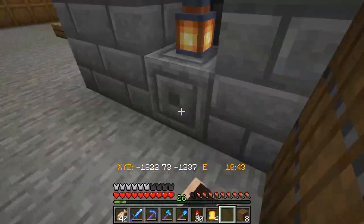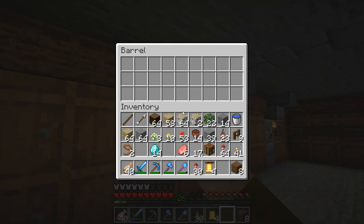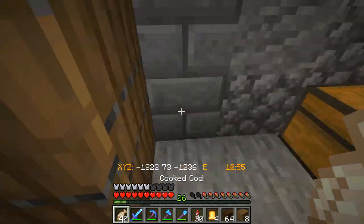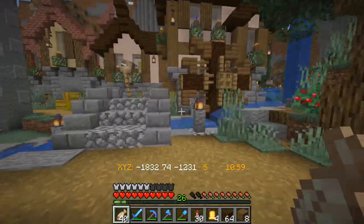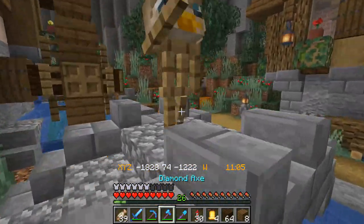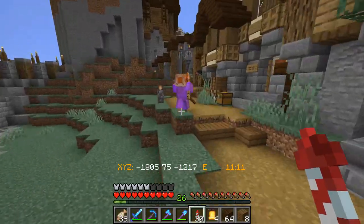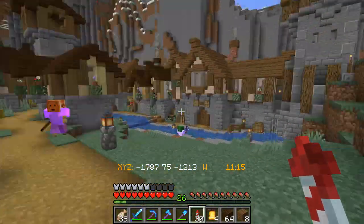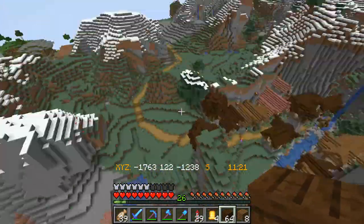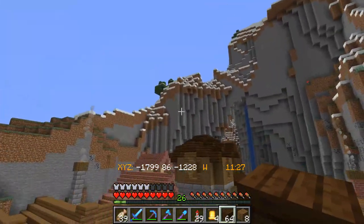I've been thinking about this base and I know that there are armor stands that look like people around my base. There's an armor stand book that you can use to position these people. I'm thinking that I might populate this town with little armor stands around about the place, because I really like these random ones that have been put in — just to give the base a bit of a more lived-in vibe.